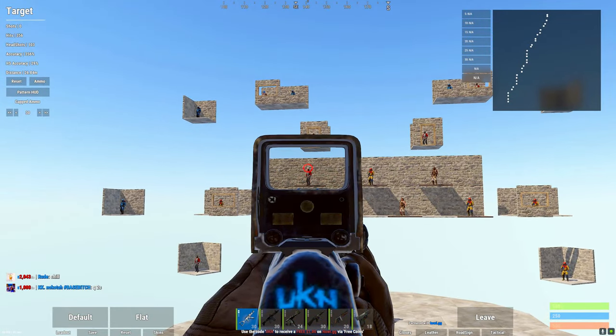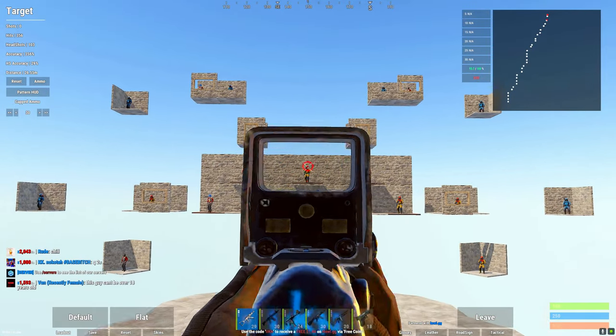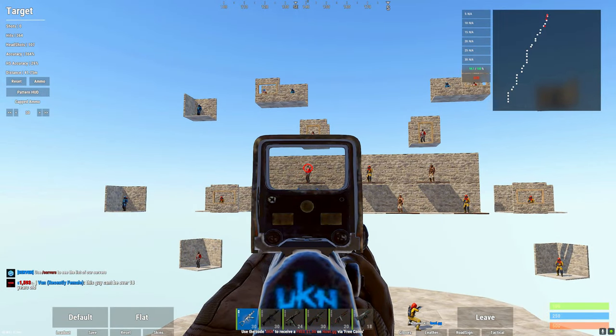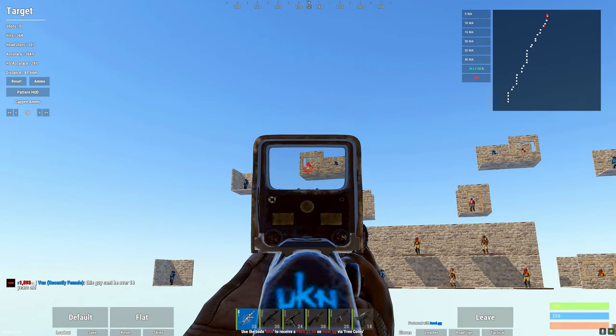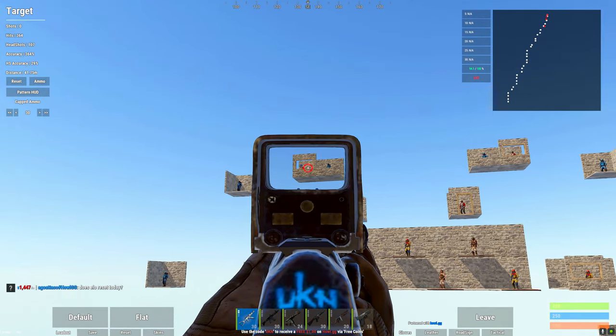For the spray transfer targets on the walls and in the windows, you can either spray three bullets and move, or you can spray transfer keeping one continuous spray across all of them. You want to practice the window ones especially, because you're going to have a lot of people on the shooting floor during a raid that you need to practice spraying against.